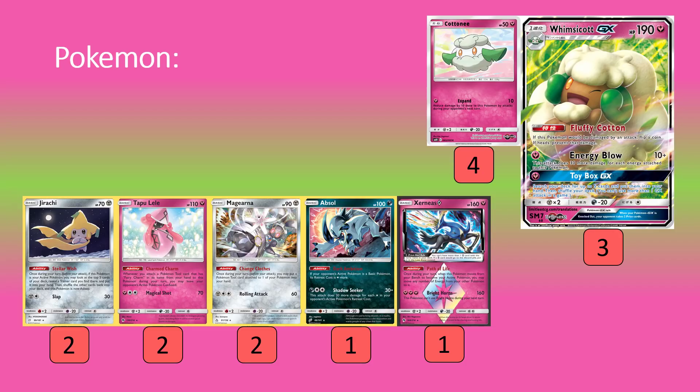Then we have the Xerneas Prism Star. I like it as a non-GX attacking option to get around things like Hoopa and Alolan Ninetails. Brighthorns can do reasonable numbers with Choice Band, and you can finish off Tapu Leles and other basic GX Pokemon. Even without Choice Band, you can knock out the new Dedenne GX. It's a nice non-GX option that can finish the game much quicker than Energy Blow, where you need a silly number of attachments to get a one-shot on a GX Pokemon — sort of a late-game sweep.